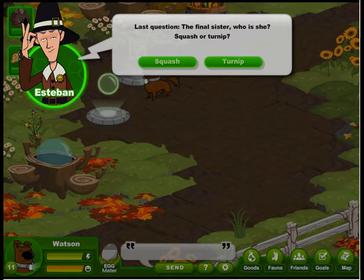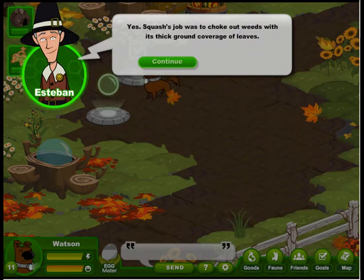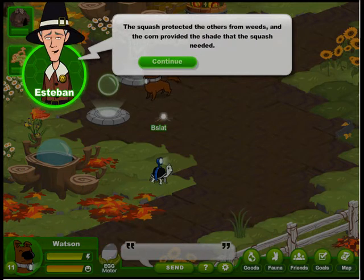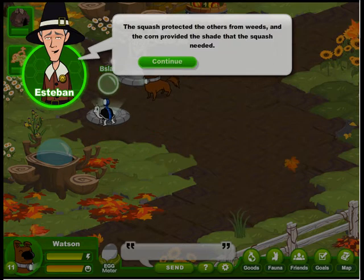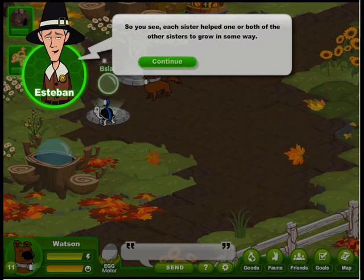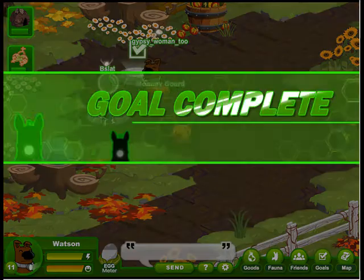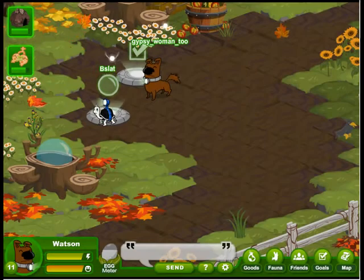Last question — the final sister. Who is she? Squash or turnip? We picked squash. Yes, squash's job was to choke out weeds with its thick ground coverage of leaves. The squash protected the others from weeds, and the corn provided the shade that the squash needed. So you see, each sister helped one or both of the other sisters to grow in some way. We get baby gourd, daddy gourd, and a mommy gourd. Thanks, Esteban.